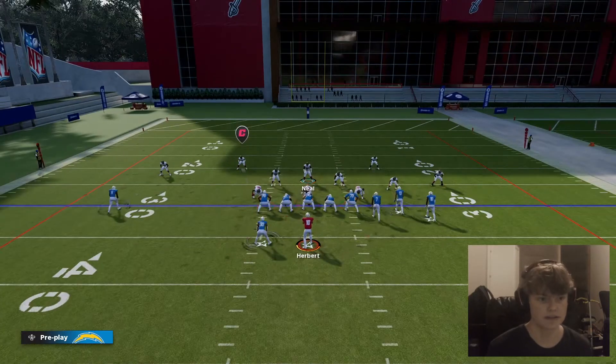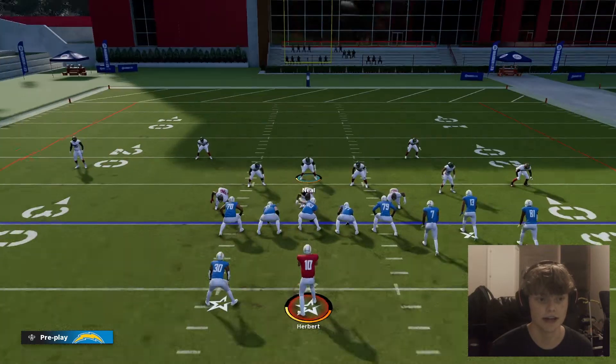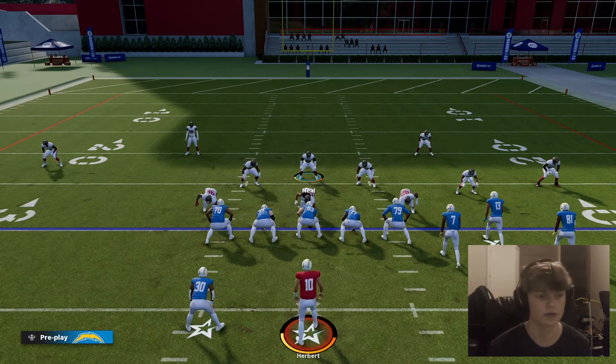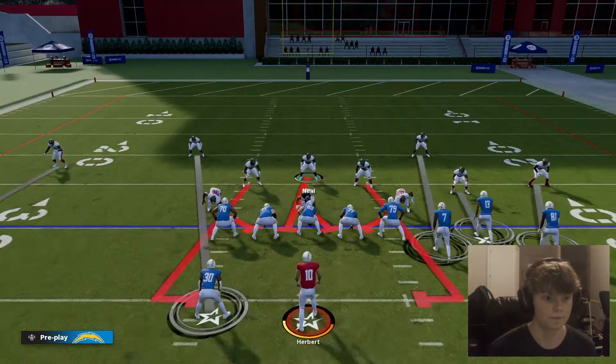The way you want to run LB Blitz is to press right on the D-pad, then down on the left stick, and then contain. The reason we're doing this is because we want these guys to come off the edge really fast. And if we don't contain them, they won't run around the tackles.